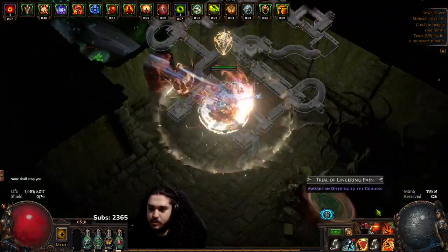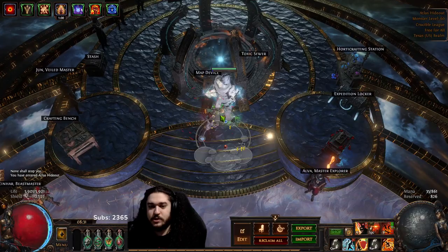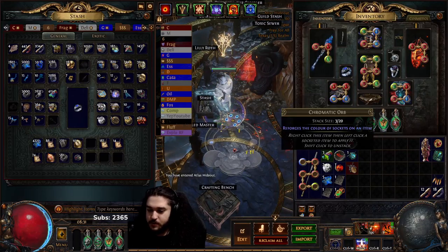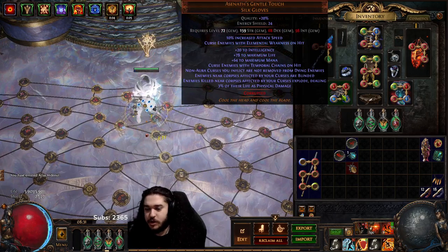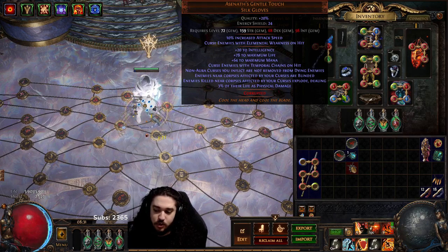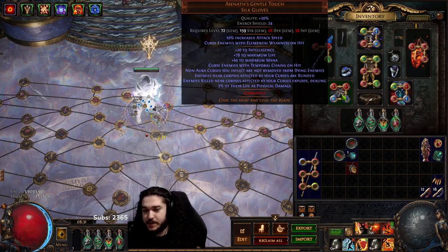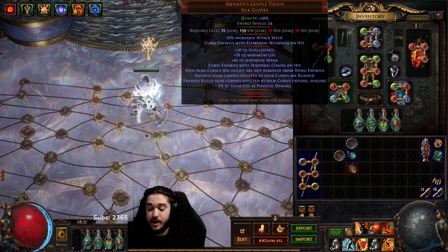Zero mobs remaining, let's go! Now let's talk about Explode mechanics and how everything works. Step one: for this setup we're using a pair of Assonance Gentle Touch for three reasons. Number one is guaranteed Explode on a cursed enemy - this means there is a 100% chance that you are exploding a target, not just a small percentage, but a literal 100%.